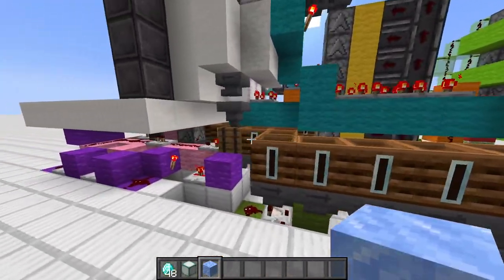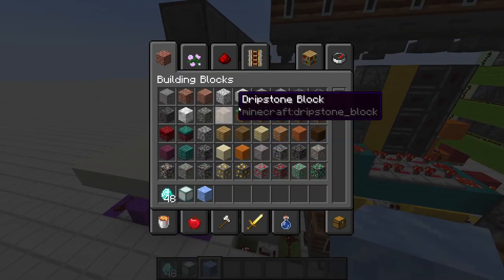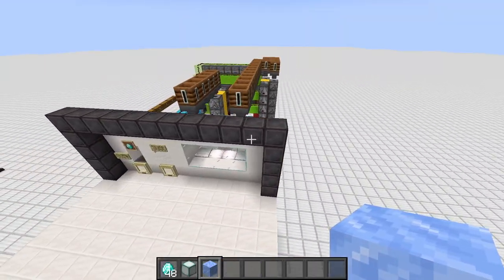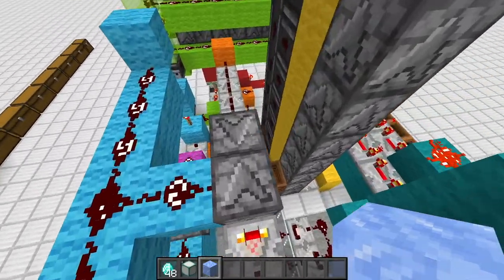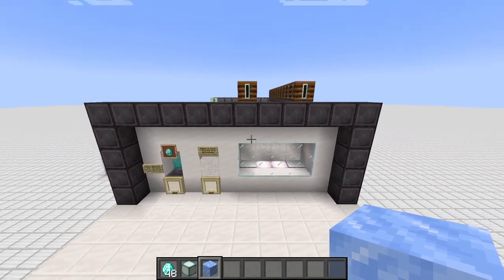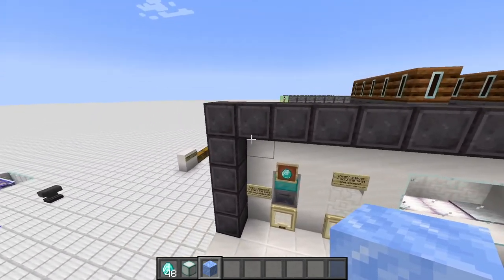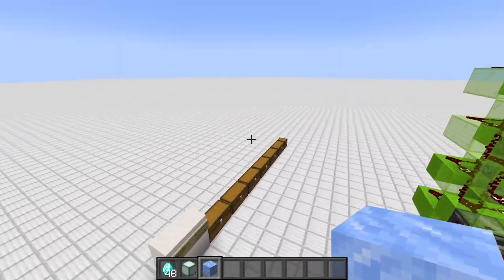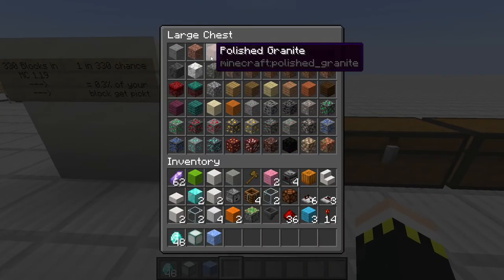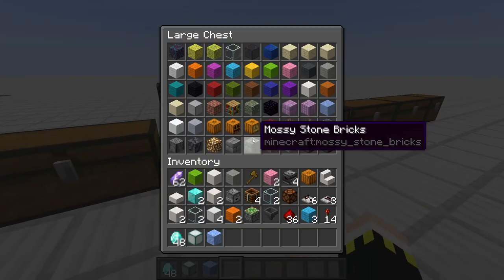In the first part of this video I'll explain everything — how each circuit works. They're neatly colored and I have dark mode on as explained in the last video, with convenience features showing where hoppers and droppers are pointing. In the second part we'll build block-by-block together so you can build it in your single-player or multiplayer world.